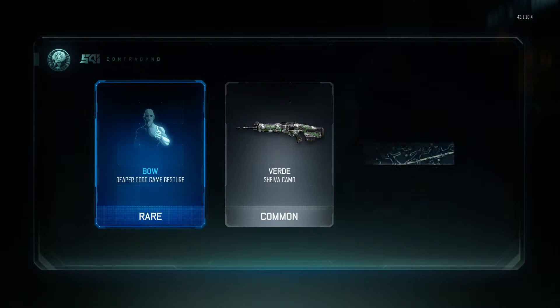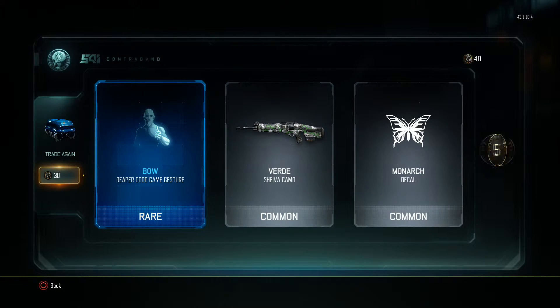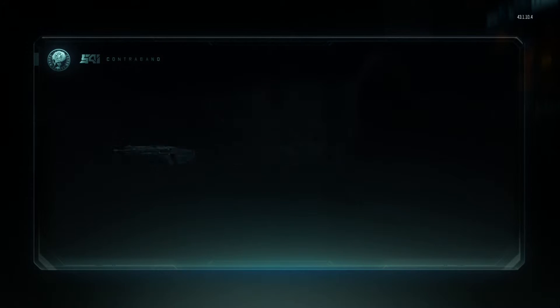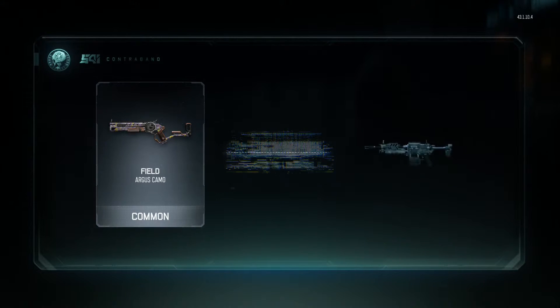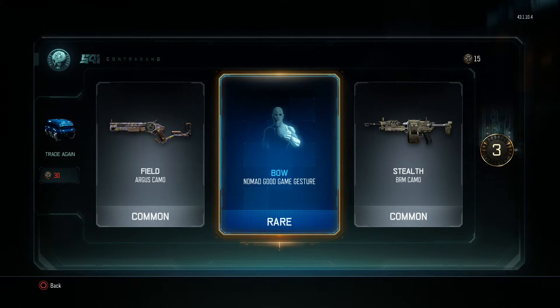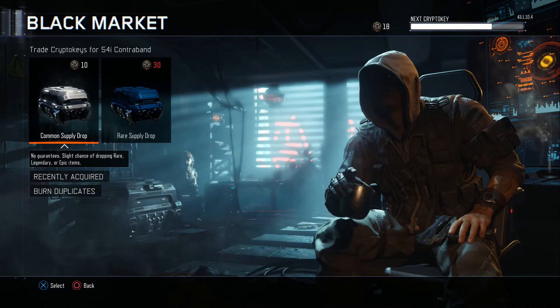Nice, another rare potential. Damn — I'm five. That's a bit of a letdown that time. I haven't really had anything outstanding. I haven't had an Epic yet — that's what I want. I want an Epic. Could've got an Epic there. Okay, so I've only got 18 now, so I can only use this one unfortunately.